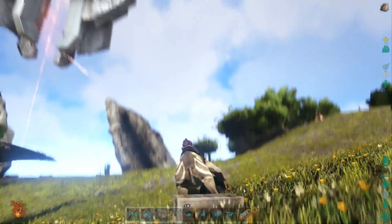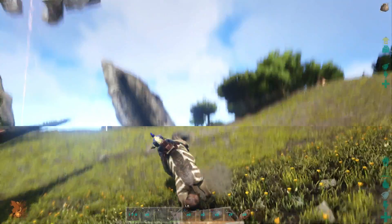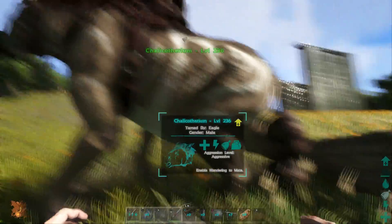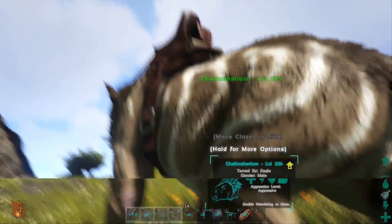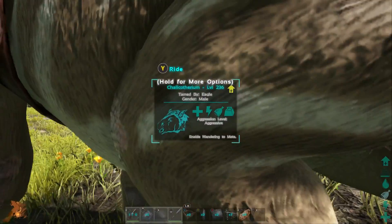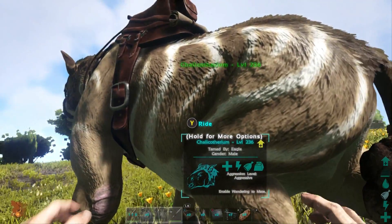You can sit here and throw rocks and kill plant species really easily — pretty much kill them almost immediately, which is fantastic. Because we're talking about Calcotherium turrets: no turret is complete without some source of ammo, and its ammo is food. I have a trough right behind it — as long as it's in range of a trough, you don't have to worry about it.